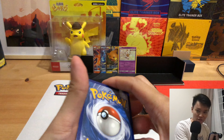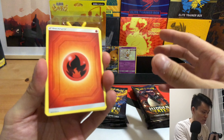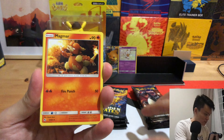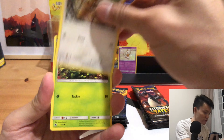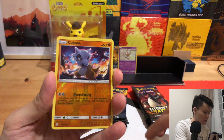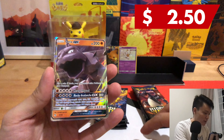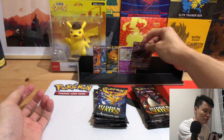Can we get something special in our last pack of the Charizard tin? Fire energy — that's a good sign! Magmar, Celadon City Gym, Jigglypuff, Eevee, Caterpie, Paras, Ekans, Cubone and just a normal Onix GX.